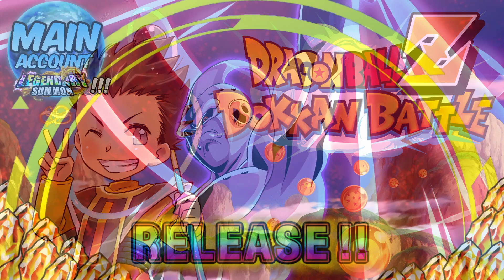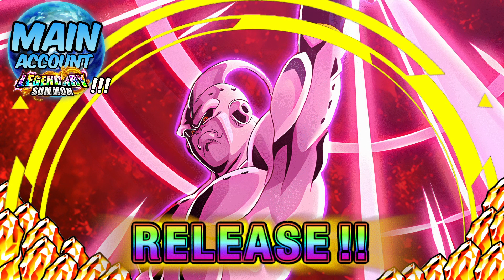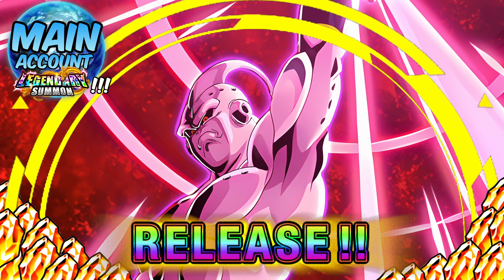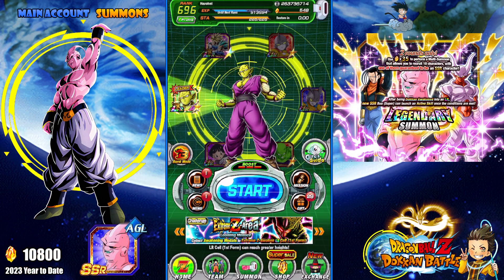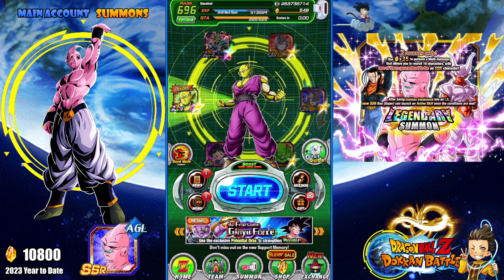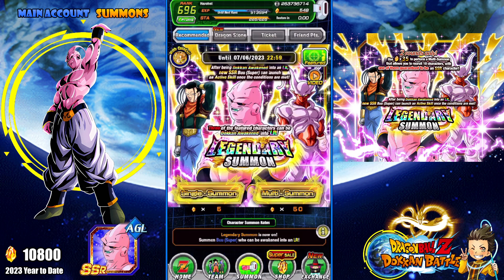Welcome to DragonBallZ.com Battle. In this video we're doing something a little different — we're summoning on my main account on global for the LR Super Boo, but in a way that hopefully copies the results I got on my JP main account. For the LR base form Goku on JP, I ended up single-summoning that unit, and that's what we're attempting today. The chances of pulling an LR on a single are very, very difficult — I don't recommend it.